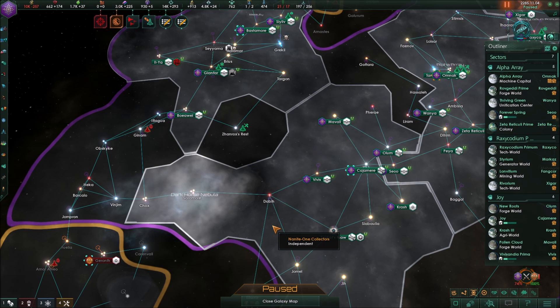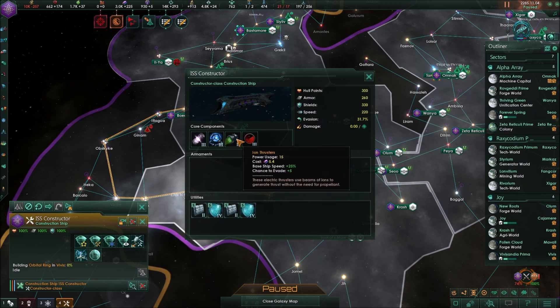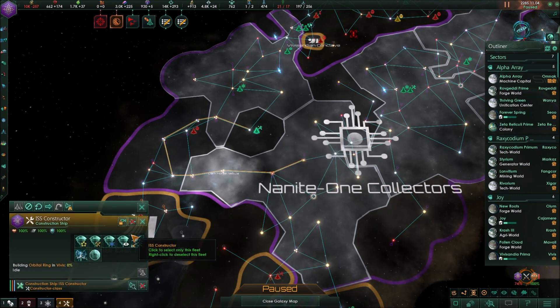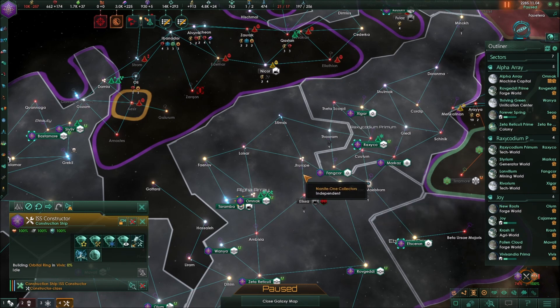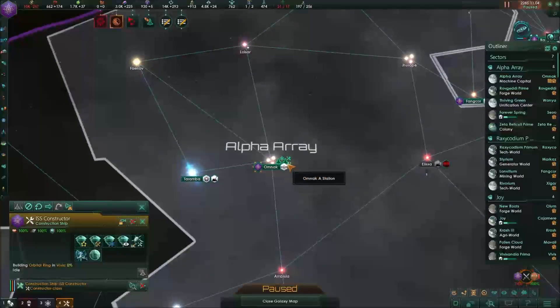Most of the time construction ships are just grabbing systems and building research and mining stations endlessly. Like science ships, they upgrade automatically — you can see the advanced core, hyperdrive, thrusters, sensors, and shields when you check ship information. It's very useful to keep at least one on automatic so you don't forget to hook up resources around your empire, like gas, dark matter if you have the tech, or rare crystals.